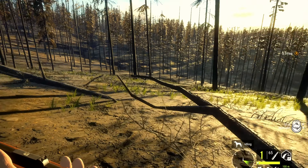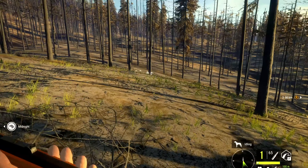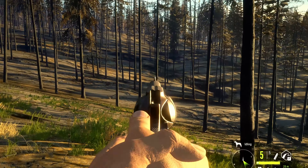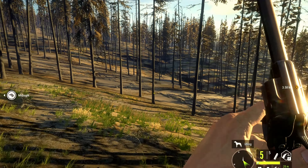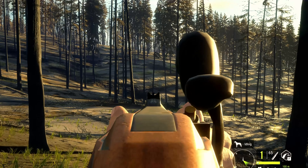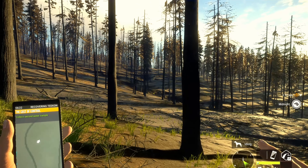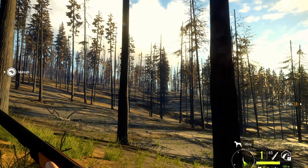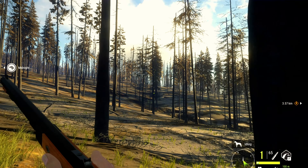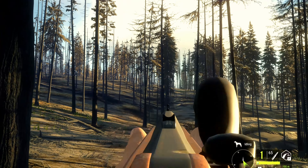G'day guys, welcome back to the Hunter Down Under. Today we're going to be doing an 1800s style bison hunt, so I have out the muzzleloader and the .45 Colt revolver — they're the only two weapons I have. As you can see, I don't have a sight for any of them and also don't have binoculars, but we do have a bison up there — looks like a whole herd of them. We'll sneak up and see if we can get a shot off.